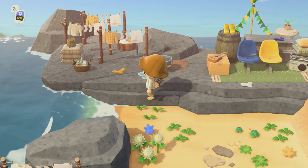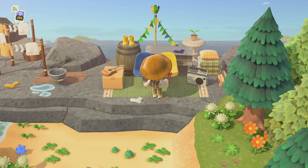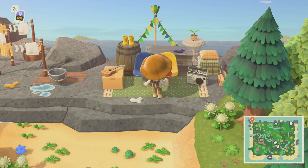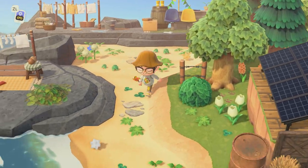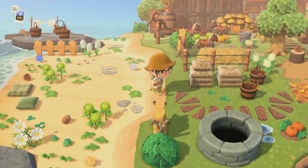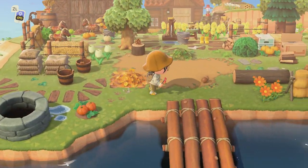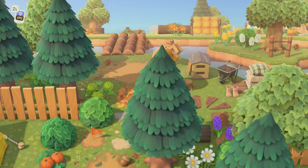Oh, this is a cute little hangout area, I like it. Really pretty — I like how she has the festival garland behind this, it looks really good, very colorful. That horse stable though — that is so cute.